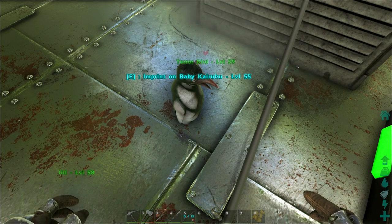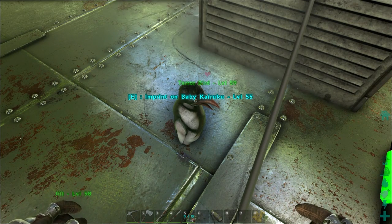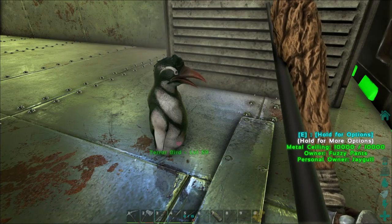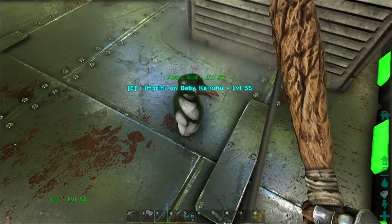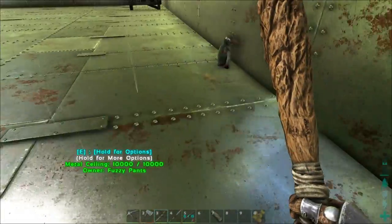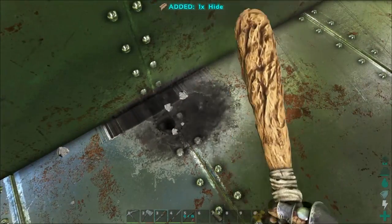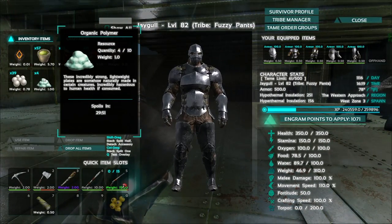Baby penguin has hatched. So how do we want to kill you? You look so cute — I hate to kill you, but I got to do it. I'm hoping it just starves on its own, that way I don't have to beat it to death. Come on, little penguin, die. I don't want to have to kill you — I just want to beat your dead body, that's all. Fine, I'll do it. Gotta kill the baby penguin. Poor baby penguin. You're all bloody. Okay organic polymer — I got four. Seriously, four organic polymer. Is that right? Oh my gosh, that's awful.